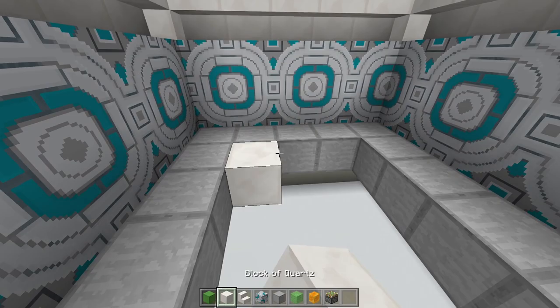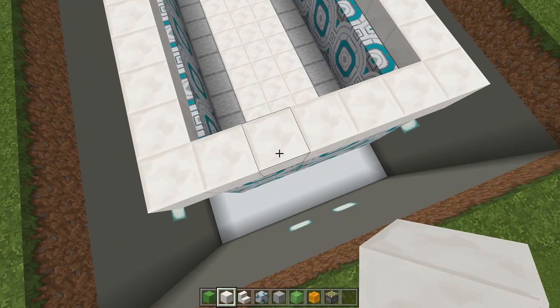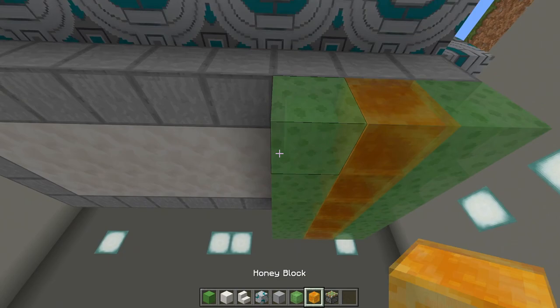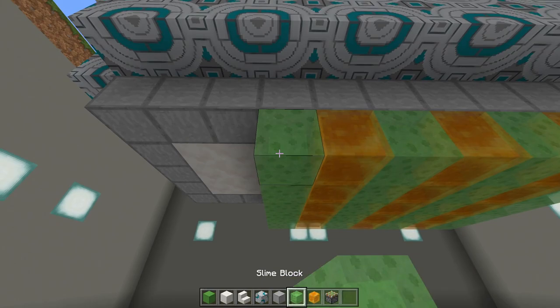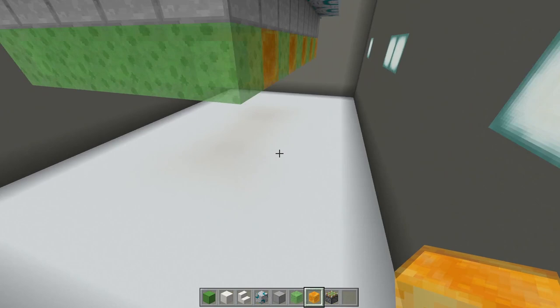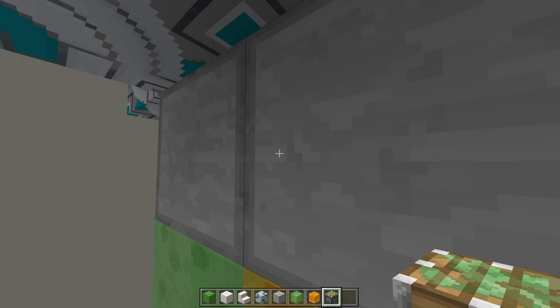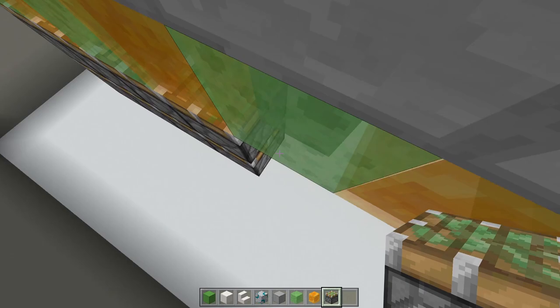Place some solid blocks in the middle of the floor. Then come underneath and place a line of slime blocks — one, two, three, four, five — then a line of honey, and alternate: a line of slime, a line of honey, all the way along. Coming over to the right-hand side, place down one, two, three blocks, remove the first two, and have sticky pistons going toward the slime block — one, two — and again all along so one, two, one, two along all the slime and honey blocks.